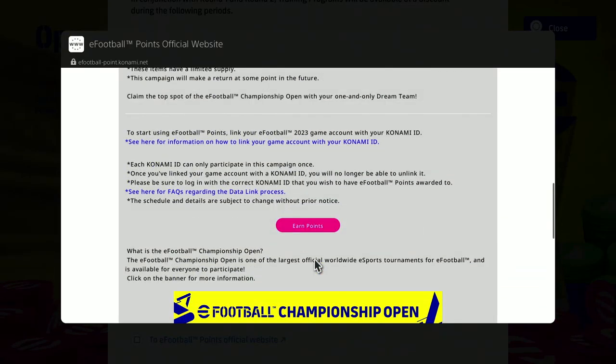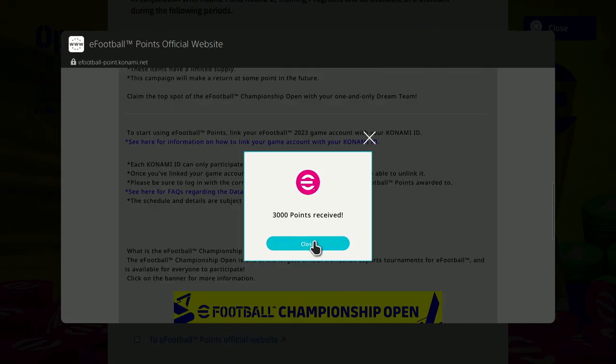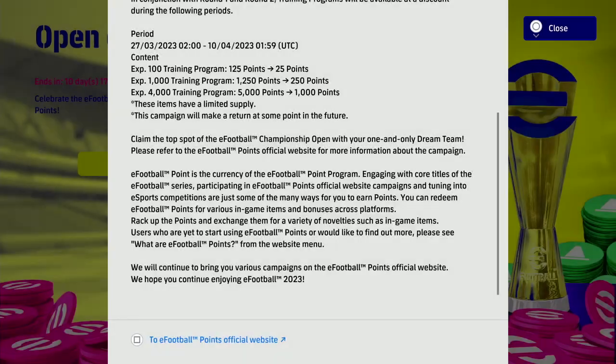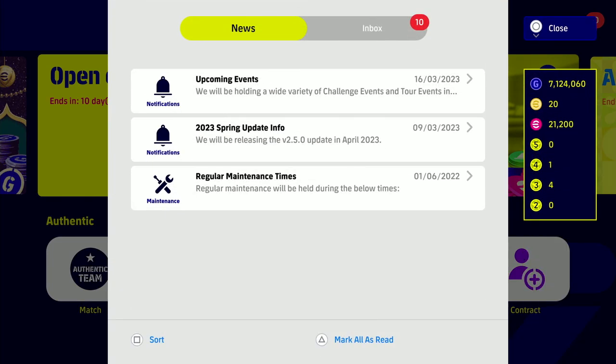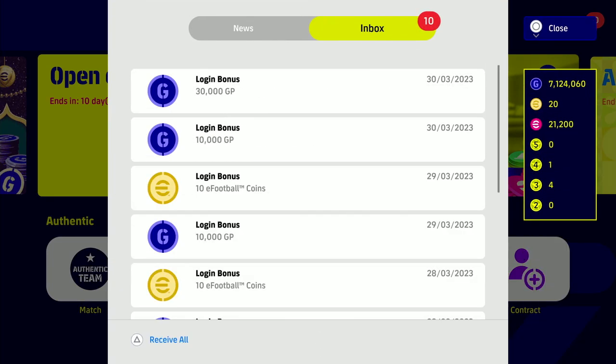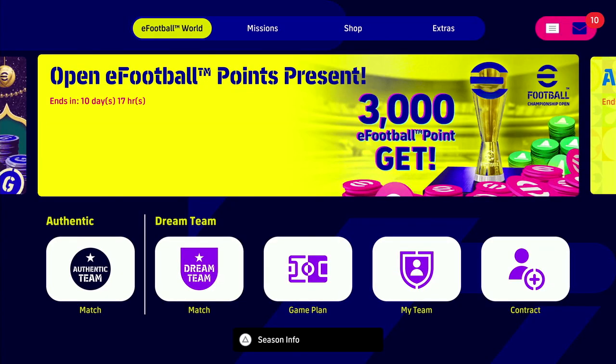It will log you in. Go down to the bottom again and instead of 'log in' it will say 'claim points.' Click on that, get your 3,000 points, and that's it. You don't need to get it from your inbox or claim it elsewhere — it's just instant. We already have 21,000, so yeah, that's it.